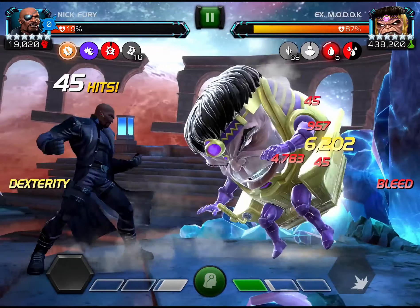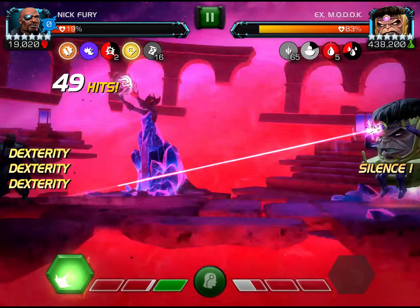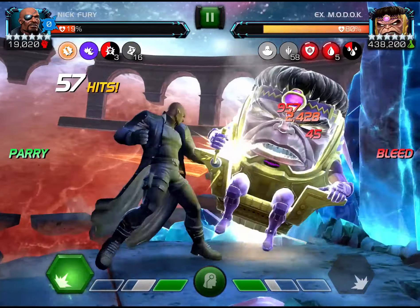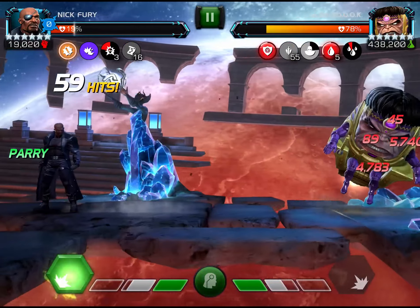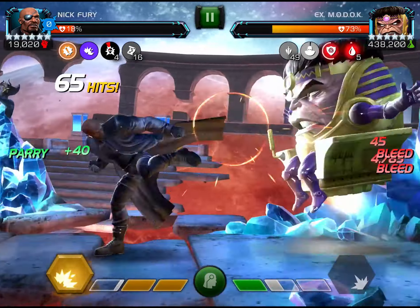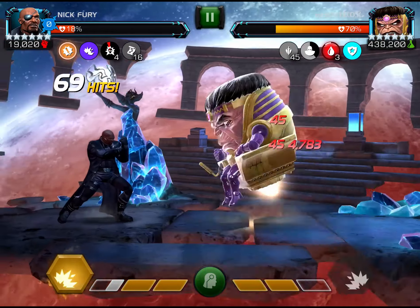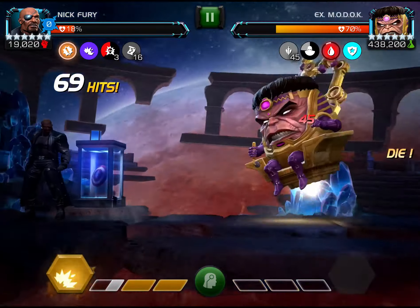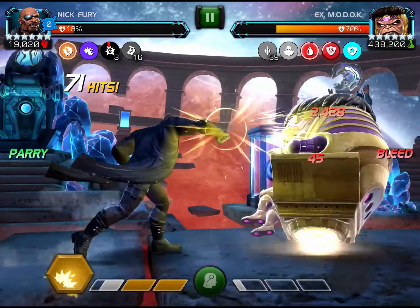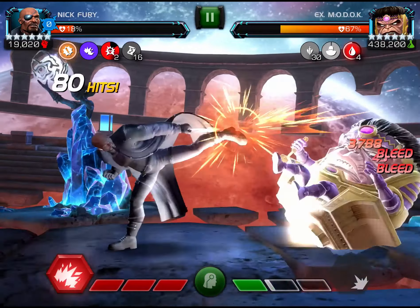Look at those numbers right there — Nick Fury's light ending bleed is doing about 4800 per tick which is pretty good. For this fight I'm not going to be using special attacks because of the power sting. Nick Fury's health is already pretty low and I don't want to take any additional damage when I don't need to, because you can see just from the light ending bleeds alone you're doing pretty good damage.